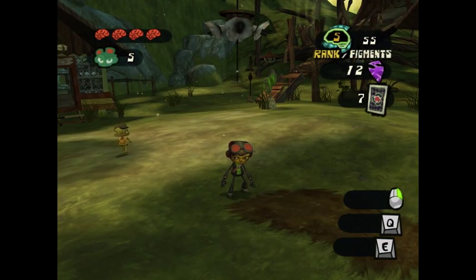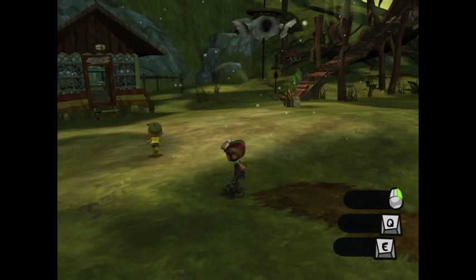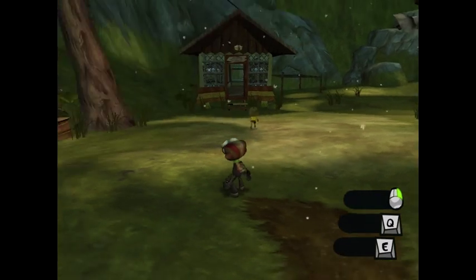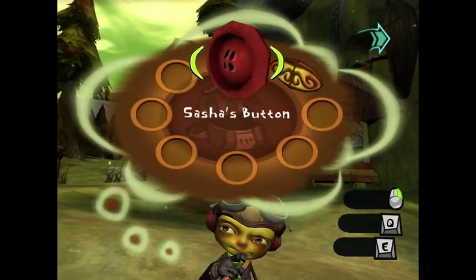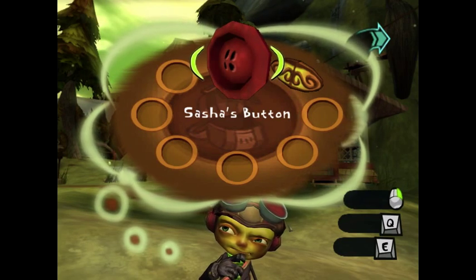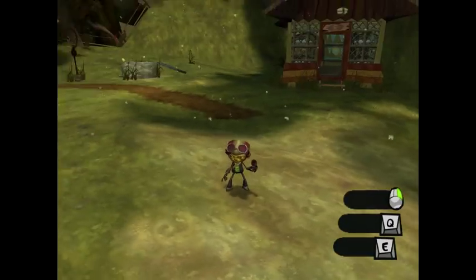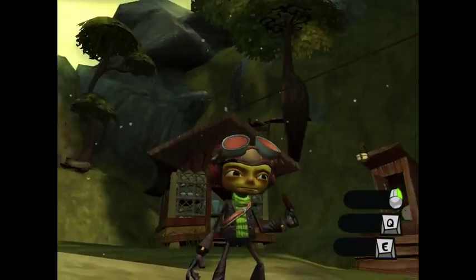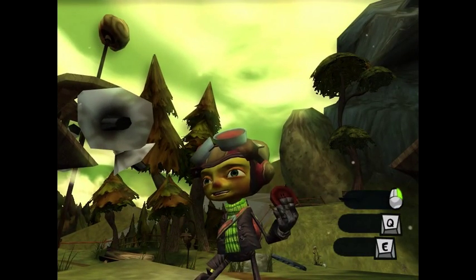Sasha gave us a strange little button. I will show you as soon as I remember which button gets my thought bubble up. I don't know all the buttons for the PC version yet. There it is — Sasha's button. We can select that and we gotta bring it back to the Geodesic Psycho Isolation Chamber. This is the button that Sasha gave me. It's a clue to the location of his secret lab.